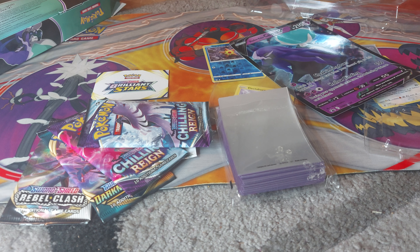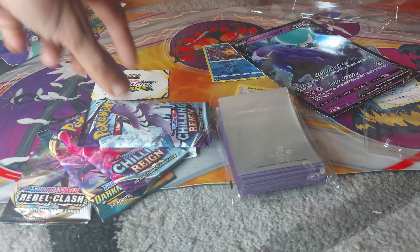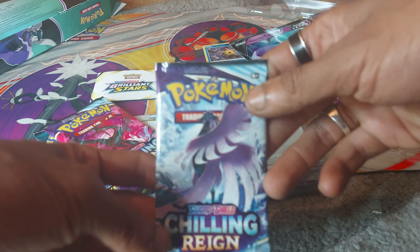Now we have four booster packs in total to open up. Two are from Chilling Reign, one is from Rebel Clash, and the other is from Darkness Ablaze — but these are all from the Sword and Shield Pokemon set, they're just subsets. So I think we need to get rid of one of the Chilling Reign booster packs, so we're going to go for the Articuno one, just here.